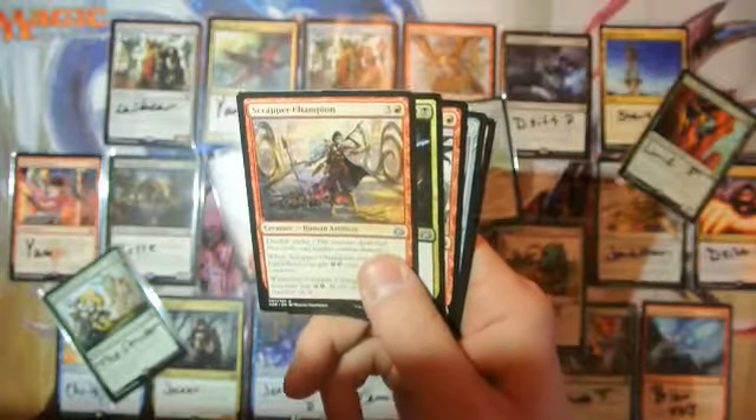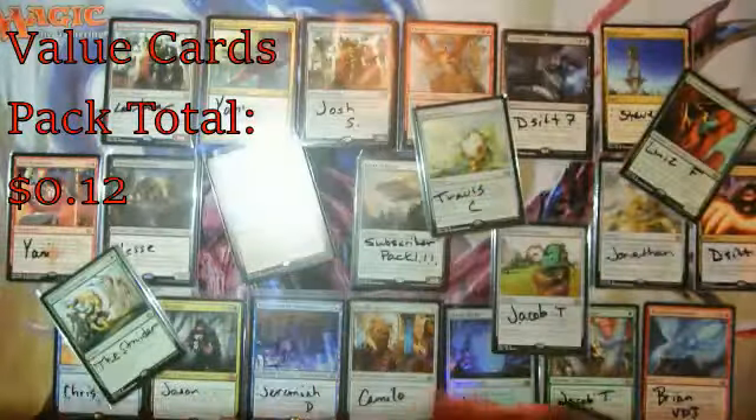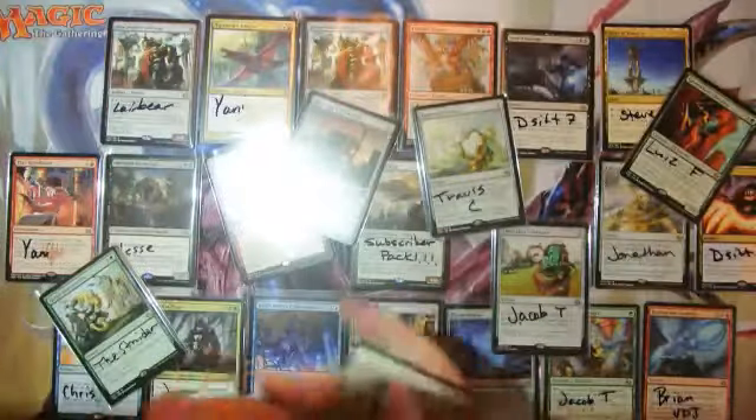Sometimes someone's just got to get in here and just open some quick packs. Merchant's Dockhand. Nothing special. It's starting to get messy — we're opening packs for a lot of people, though, so it's understandable.